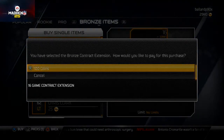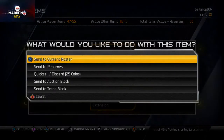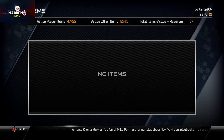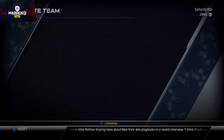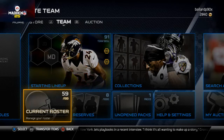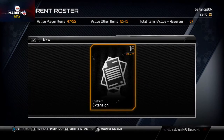I'm going to go ahead and add some contracts here. This is how you want to add your contract. Once you have your contract and add it to your current roster you want to apply it to a specific player. What you want to do is go over to the team tab, go under current roster to manage your roster, and then hit R1 on PS4 to add contracts.